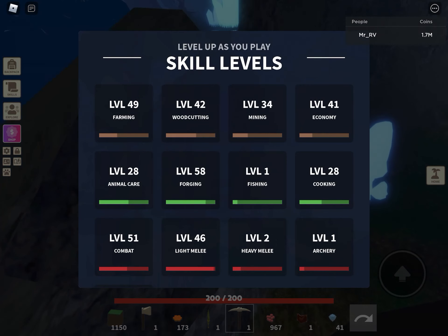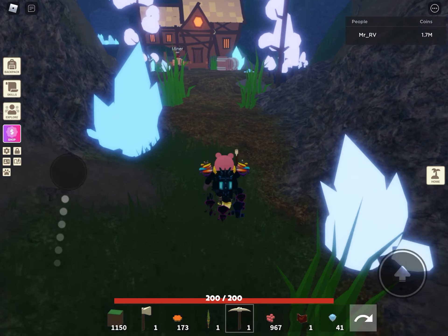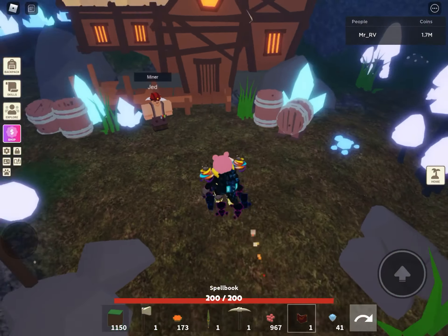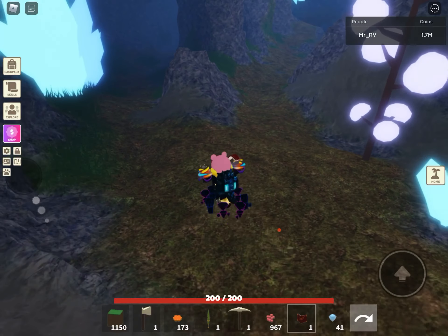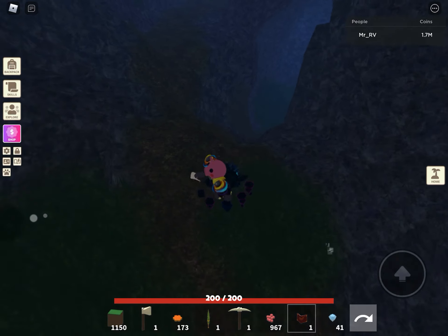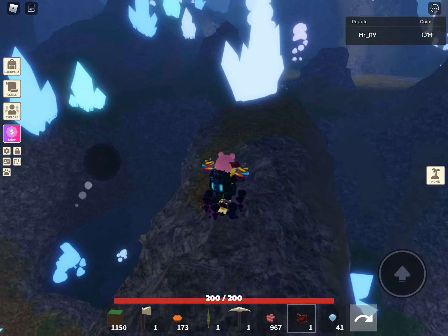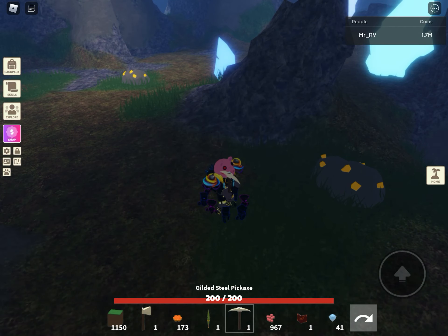In the Diamond Mines, you guys can see I'm level 51 and I have exactly 200 HP. When you spawn in Diamond Mines, you have to keep going straight, then take a left. Don't go right — just keep going straight and go left again. After that, don't fall in, and then you have to go up here. It's gonna be a bit confusing.